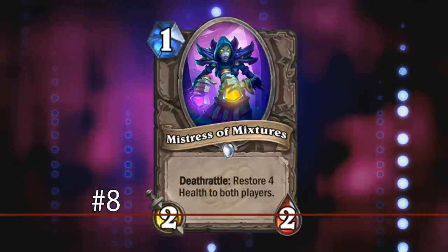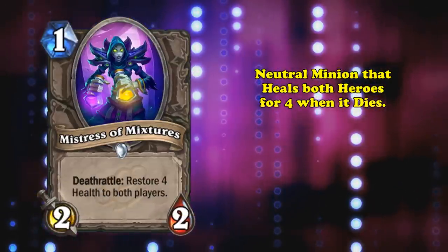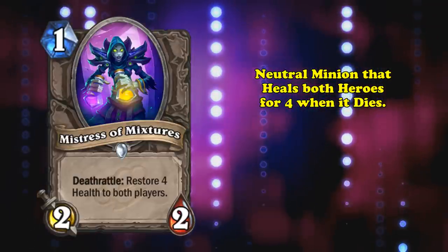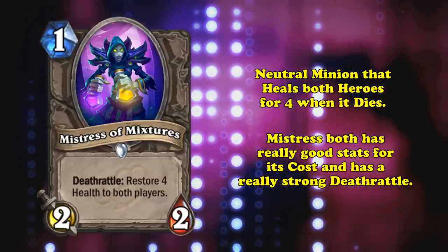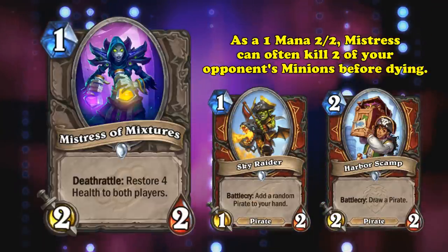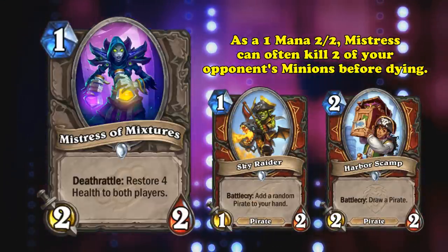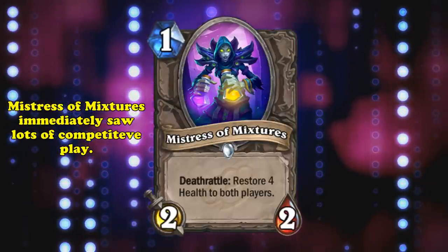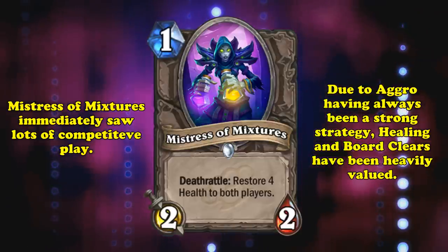At number 8, we have Mistress of Mixtures. This neutral 1-mana minion is a 2-2 that heals both heroes for 4 health when it dies. This was another very important anti-aggro minion that a ton of decks used for a long time. The two overwhelming benefits of this card are that it's overstatted for a 1-drop, and restores 4 health to your hero when it dies. Oftentimes, this minion alone can kill 2 of your opponent's 1-drops and heal your hero for 4 health, all for just 1 mana.